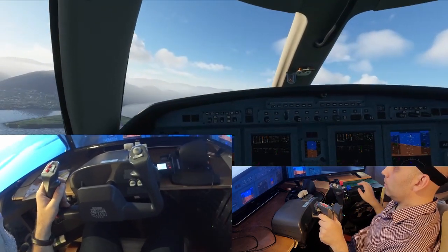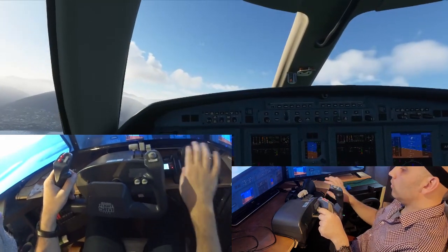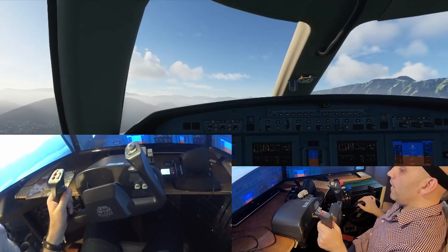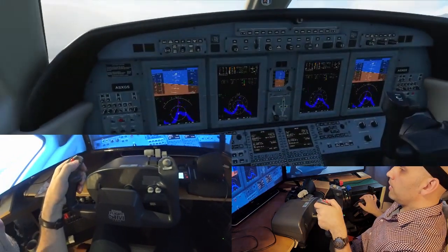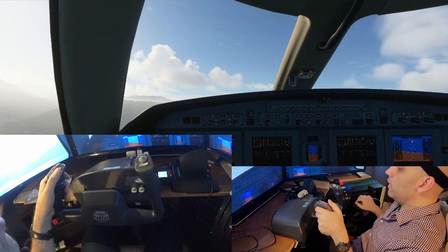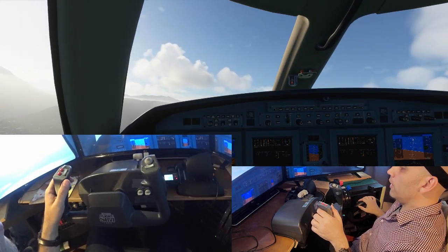I can see my glide slope now — I'm a little low. So instead of going up, I'm just going to trim for level flight and wait until that glide slope gets below me. My speed is 140 and I want to go a little slower, so I'm going to pull back on the engines a tiny bit more and just trim to keep it straight and level.